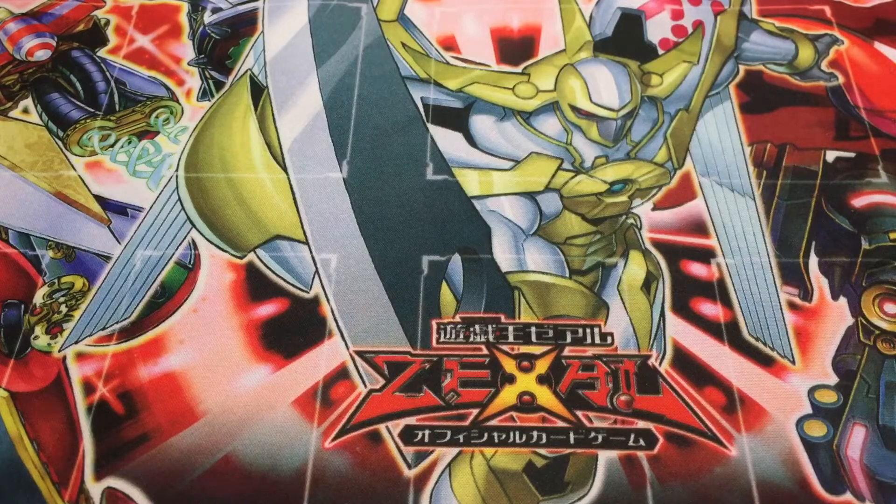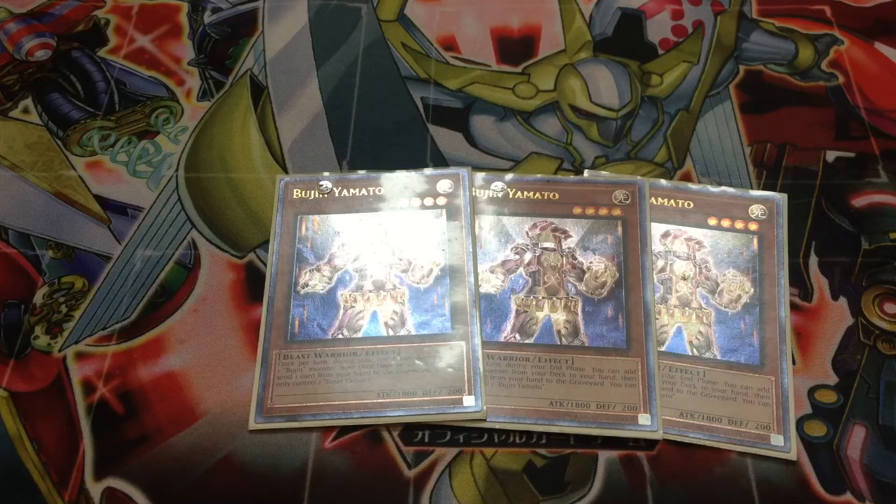To start out, this would not be a Bujin deck without three copies of Bujin Yamato. Bujin Yamato is probably one of the main cards in the deck, so we're starting off with the Beast Warriors. For those of you who don't know how Bujins work — because we haven't seen this deck in quite a while and a lot of people have started playing in Links — this is a six or seven year old deck. Bujins function around two main ideas: Beast Warrior monsters who stay on the field, and you protect them in a 'protect the castle' style.